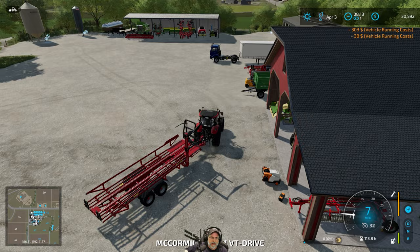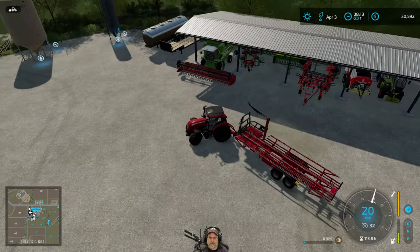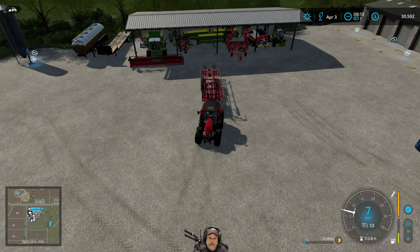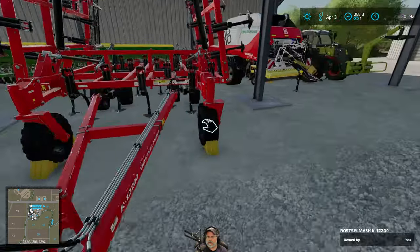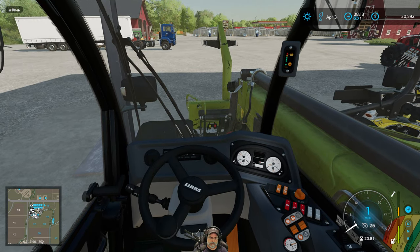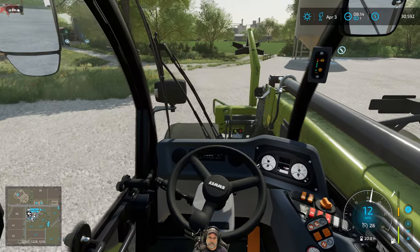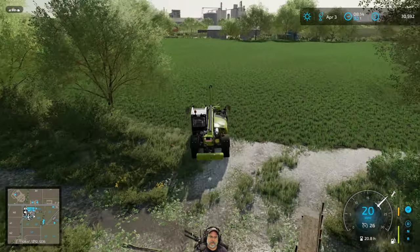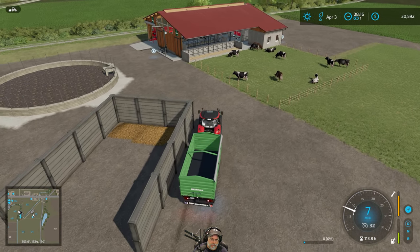We'll park this and grab our Brentner trailer. We need to get the telehandler over there. We can have a worker drive it over for us - it already has the bag loader on there. Actually he's going to try and go out on the street, so I'll just drive it over there myself.